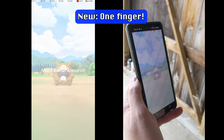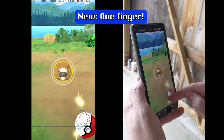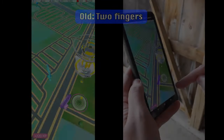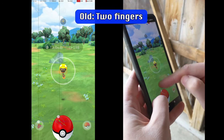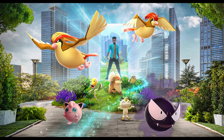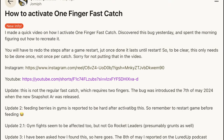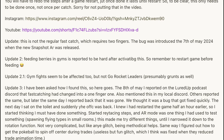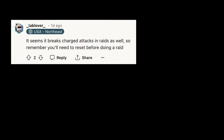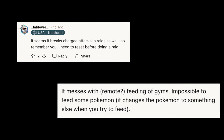A useful new glitch has been found in Pokemon Go, allowing for a single-finger quick catch — an improvement on the existing two-finger quick catch glitch that has been known for years. The new glitch was introduced with the Reality Blending AR update, and was found by Reddit user Jamif and posted to the Silk Road subreddit on May 9th, 2024. It was quickly confirmed by other users, including me, and a number of related but less useful bugs were quickly discovered.